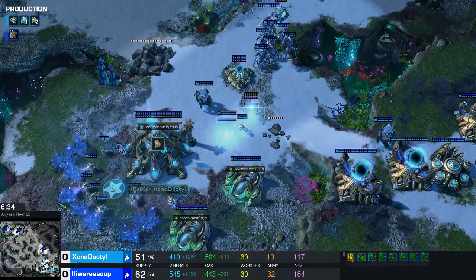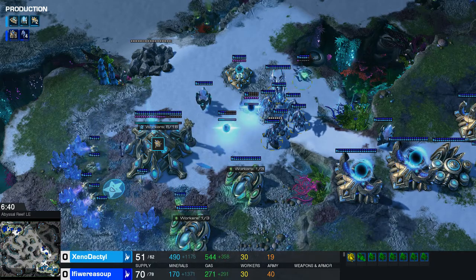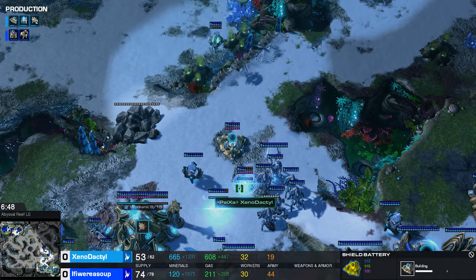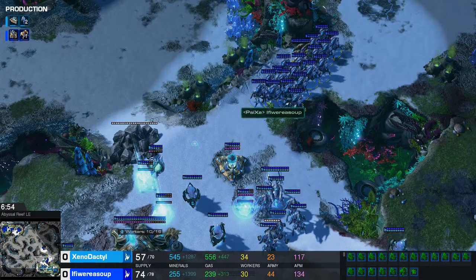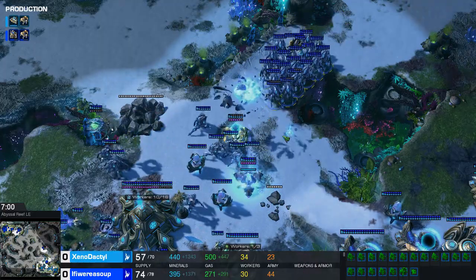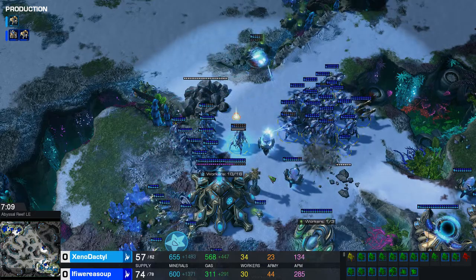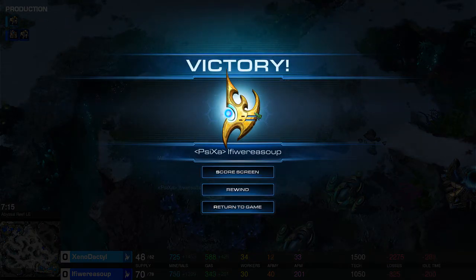If you're gonna build Oracle in a proxy setup like that, I would build it more towards your opponent's face. This definitely doesn't look very good for Xenodactyl, because IfIWereSoup has immortals already and this proxy pylon — there's a void ray, don't knock the skill on that. He has shield batteries, so it is just more numbers for IfIWereSoup. He loses the void ray. This looks very bad now — it's just a numbers game. You're gonna out-DPS his shield battery either way, but this many stalkers, a nice triggering of the stasis there — GG is gonna be called out. That will give IfIWereSoup game number one.